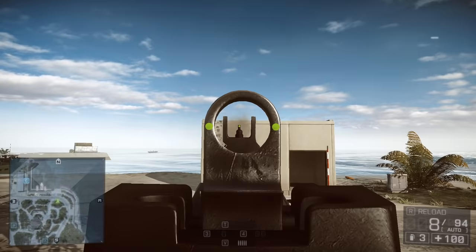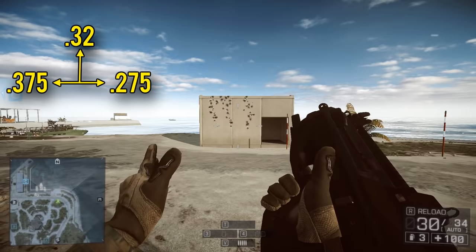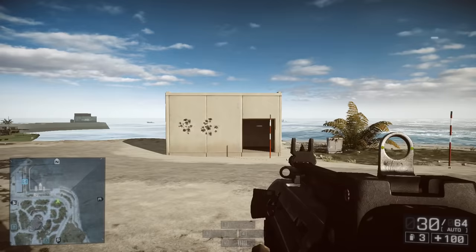With nothing attached, the F2000 has a .32 upwards recoil, .375 left, and .275 right. This translates to a bullet pattern that is going to take the weapon roughly up and to the left. That burdensome left-right deviation means things are going to start looking pretty ugly by the top of the funnel. Controlling the F2000, you'll need to pull in the opposite direction — down and to the right. The longer you fire this weapon, the more spread is going to impact your accuracy. It's also going to be difficult to keep your shots on target, even while controlling the recoil.